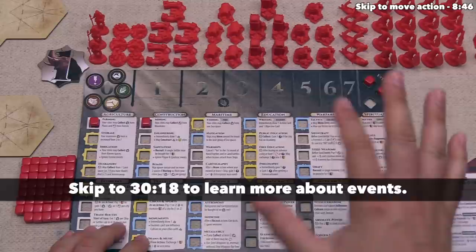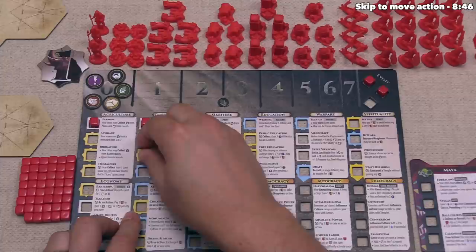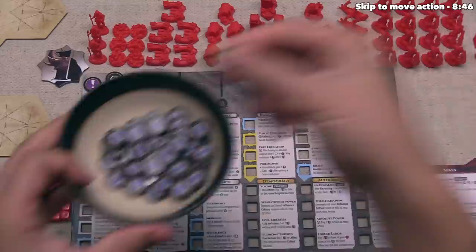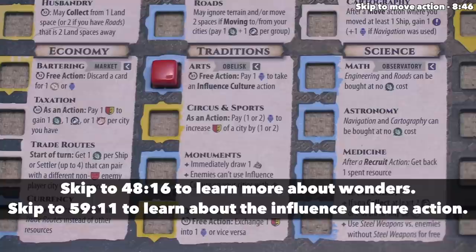That's not the case right now, so the next thing that happens is we are going to gain a bonus. Some advanced spots have no color, some have a yellow border, and some have a blue border. Whenever you advance into a blue border area you gain one culture, and whenever you advance into a yellow border area you take one mood token. In this case we went for blue, which means we can take one culture and place that in front of us. Culture can be used to construct monuments as well as to influence our opponent's cities.